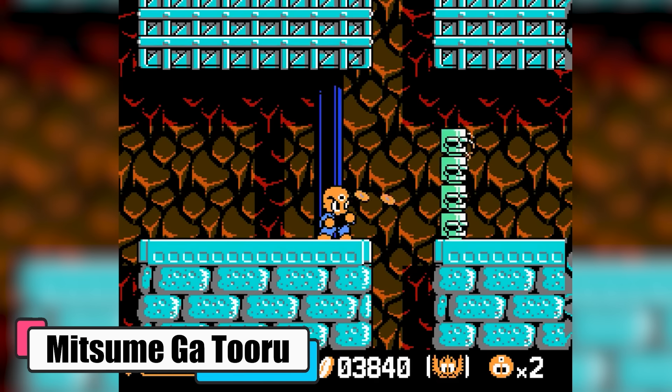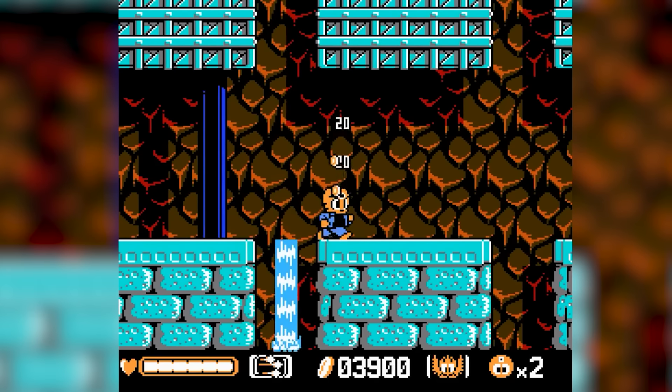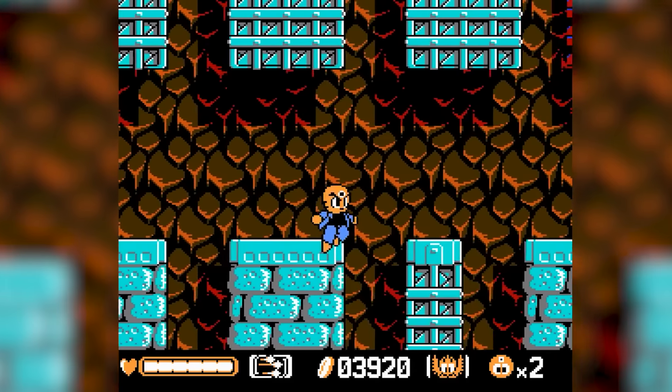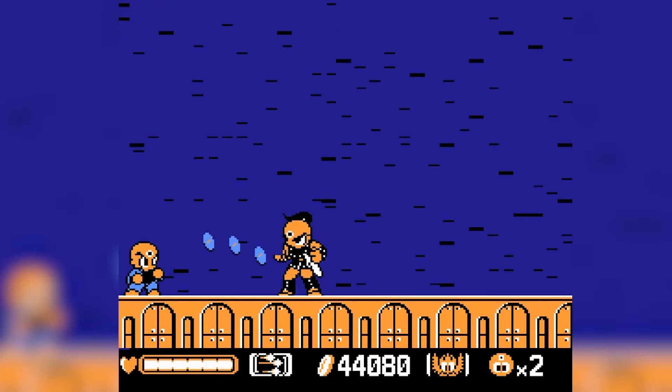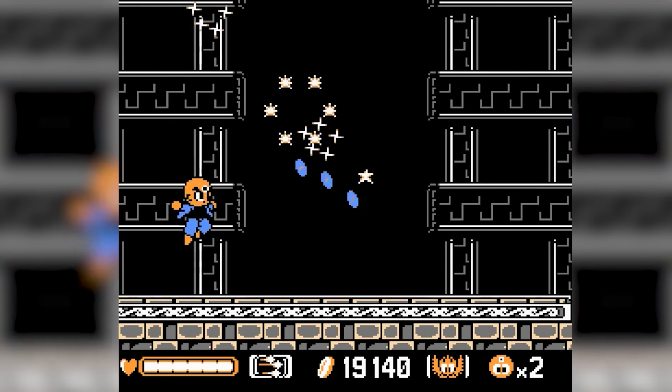Mitsume Gatoru. In Mitsume Gatoru, you delve into the shoes of Hosuke Sharaku, the last of the Three-Eyed Ones, on a quest to rescue his friend Watto Chiyoko from the clutches of the evil Princess Godaru. It's a journey through the city ruins to the eerie Sodom, facing off against ancient tanks and bizarre creatures.